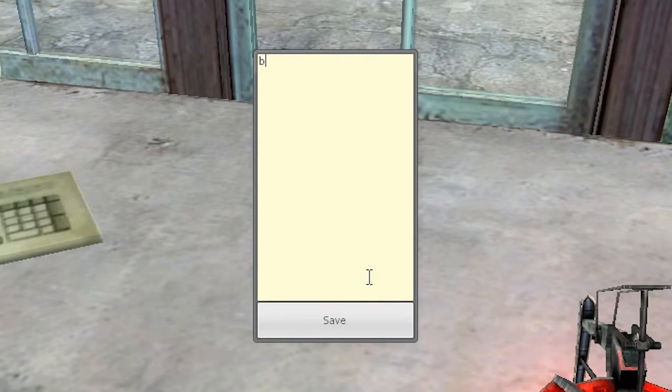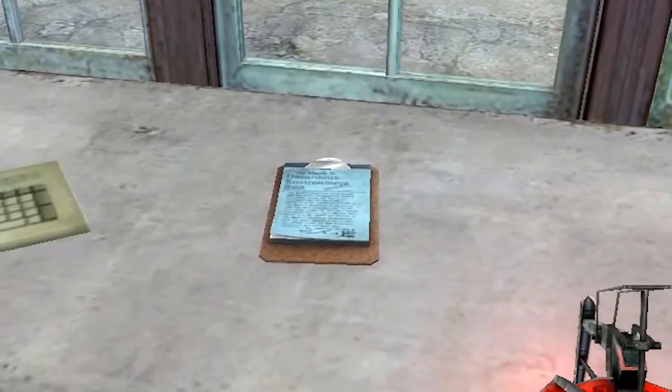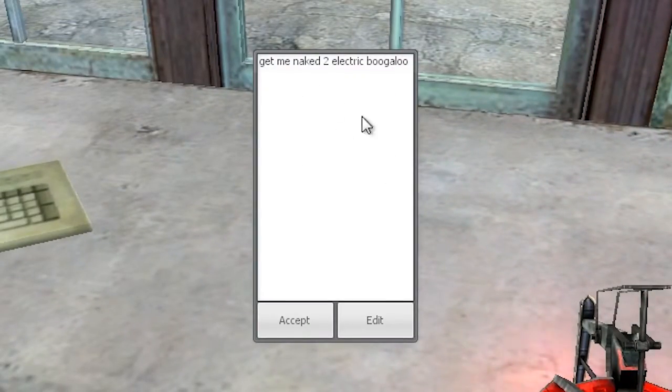You can edit and type into this box, and then when you hit save, the window goes away. If you open it again, this is what you see when you view it, and this is what everybody else sees when they view it as well.